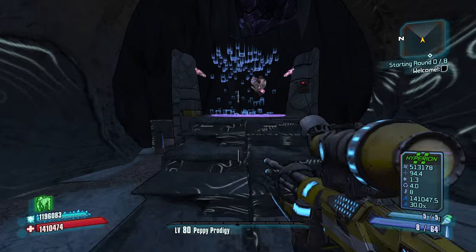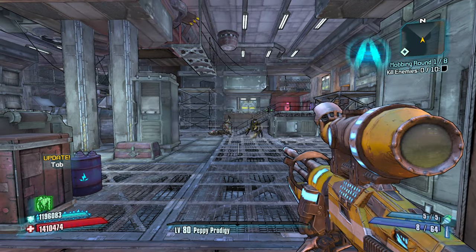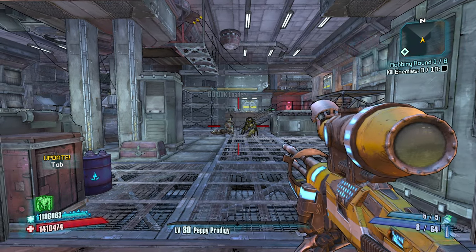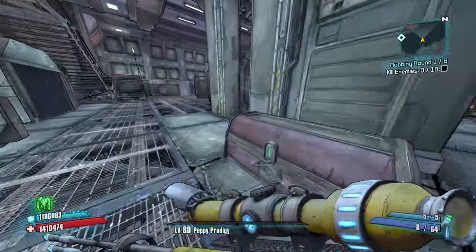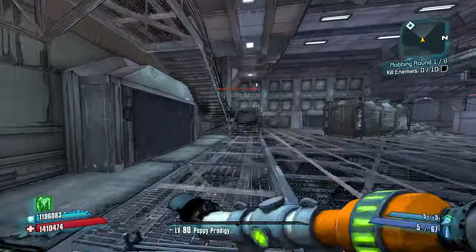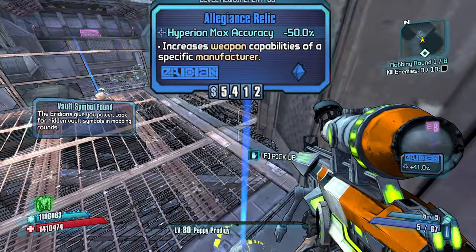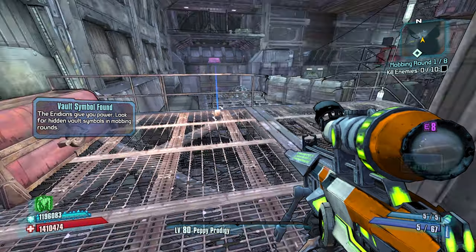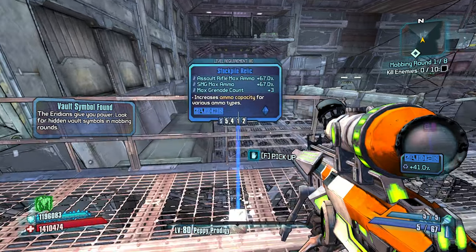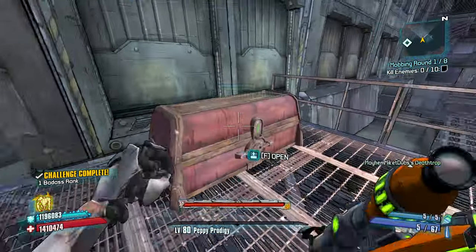We got a sniper rifle that should do some decent damage for us. One of the toughest areas in the game, especially because of the textures that load in a little bit slow. Let's take this Jericho and hit up this Borderlands symbol here in the corner. What do you got for me? Hyperion max accuracy minus 50%. We can try it out — I have a Hyperion sniper right now.